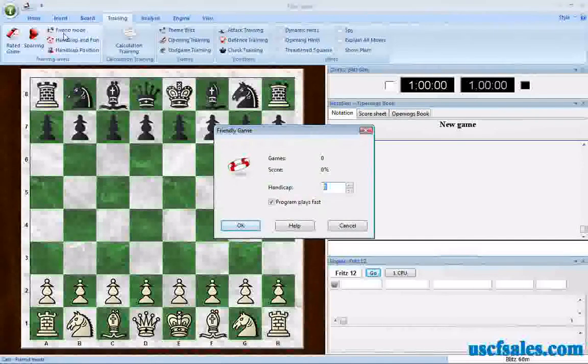Friend Mode was actually in development for quite a while, and only a handful of programs have used it over the years. It's called an adaptive opponent. What Fritz will attempt to do is adjust its strength — adapt its strength to yours. The more you use Friend Mode, the better it gets at it. It will make itself weaker or stronger from game to game, depending on how well or how poorly you do. Ideally, you should win about 25% of the time — about one out of every four games.